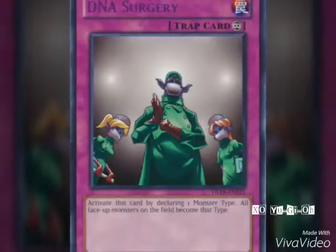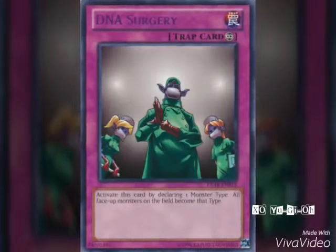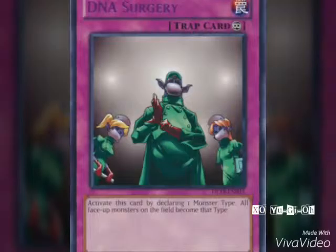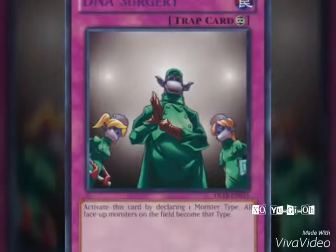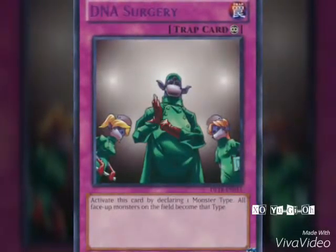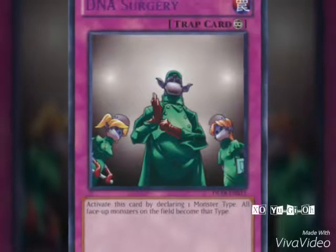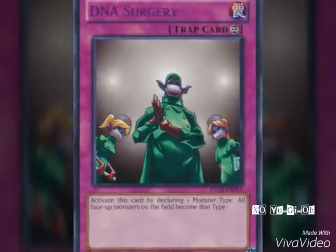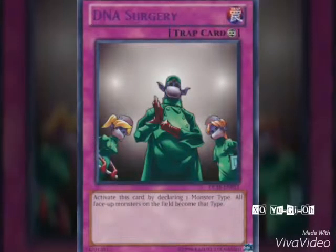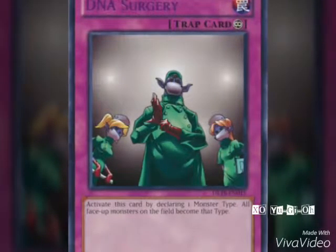The second card that helped me out the most in my match against Mage Specters was definitely DNA Surgery. I flipped this card over — my opponent had two or three Mage Specter monsters face-down and three or four Mage Specter-specific cards like Tempest and Tornado — and they weren't able to do anything. It was really funny. If I were a Mage Specter player, I wouldn't rely too much on the archetype's attribute and type-specific spells and traps.